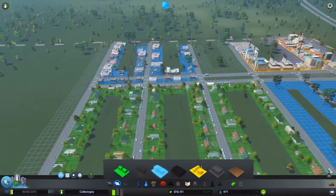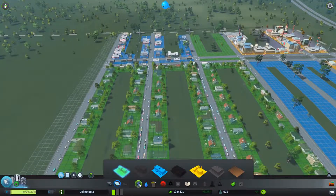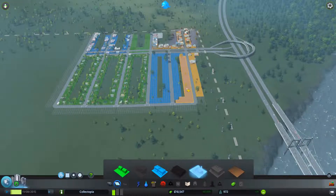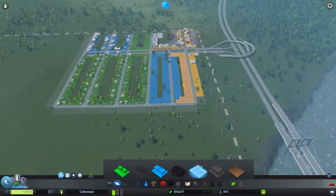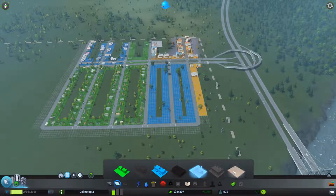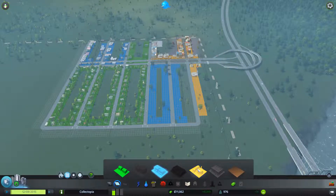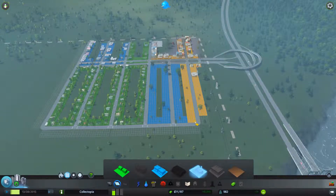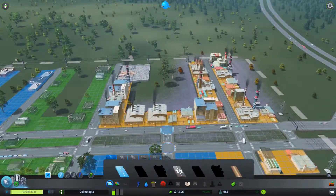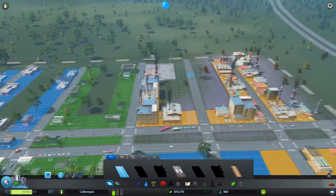Maybe get rid of this and make this different — I'm horrible, I know. Come on — it's already zoned so I cannot zone it again. You don't keep up with my ever-changing mind. Put a road down here — that will make them unhappy, which is okay. The landfill is kind of in the way.